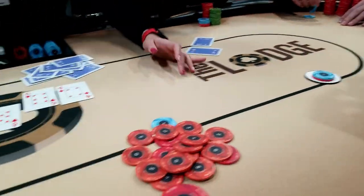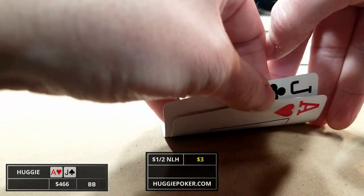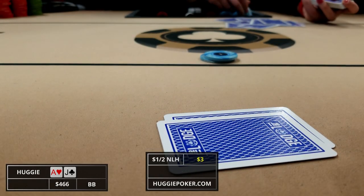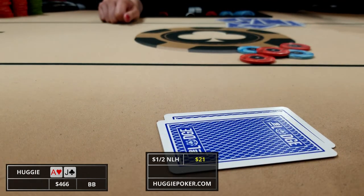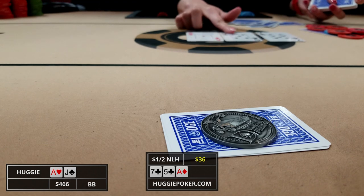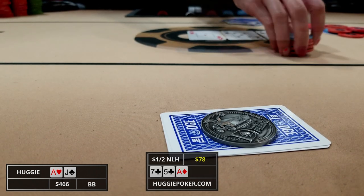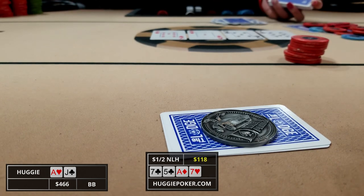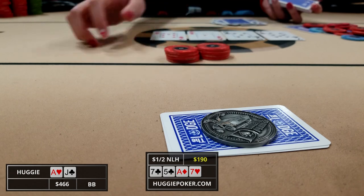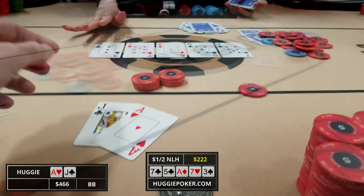15 minutes later we pick up ace-jack offsuit in the big blind. It folds to the button who open-limps, the small blind calls, and I raise it up to 17. Just the button calls so we're heads up. The flop comes 7-5-ace with two clubs — I c-bet for 21 and the button calls. The turn brings the seven of hearts pairing the board; I bet again for value making it 40. He pushes all in for his last 72 dollars, I snap call, the river brings the three of spades, I show my hand and it's good.